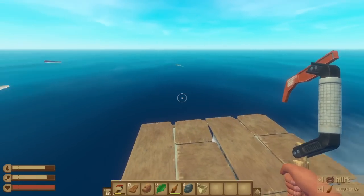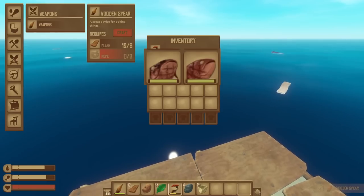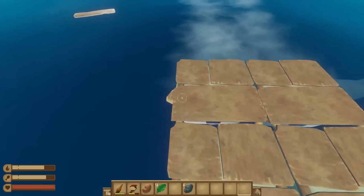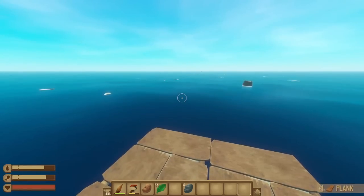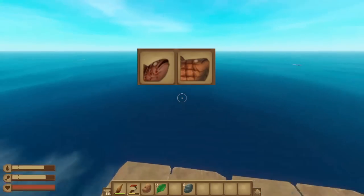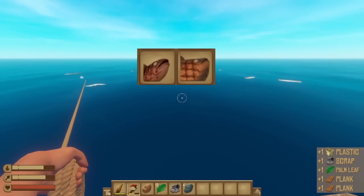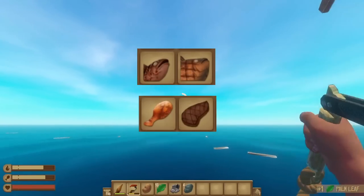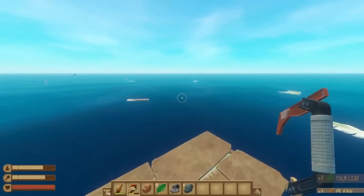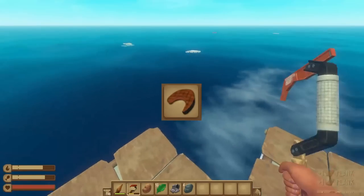Then we move up a bit to the cooked salmon and catfish, which grant 30 hunger per bite, with 3 bites per fish for a total of 90 hunger. In terms of early game food, cooked mackerel and tilapia are definitely your best bet because they give 35 hunger per fish, which is directly on par with the cooked meat and drumstick that aren't as easy to farm until later in the game. But the best generic food option is cooked shark meat, as it grants 40 hunger per piece.